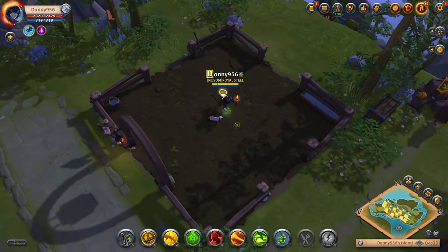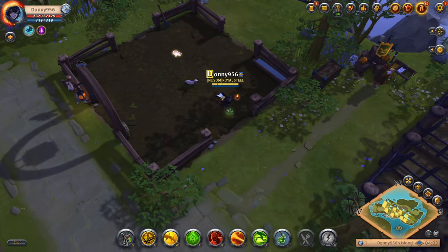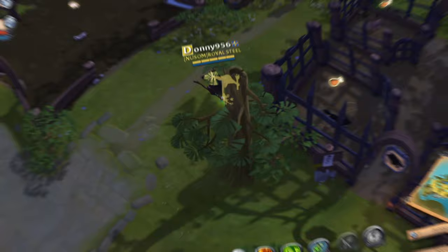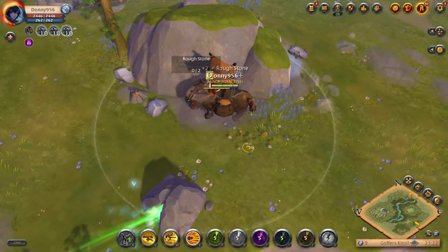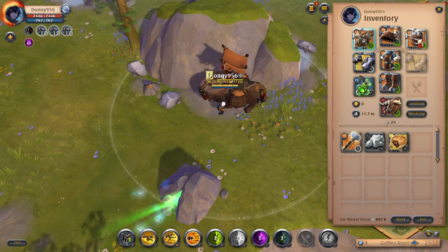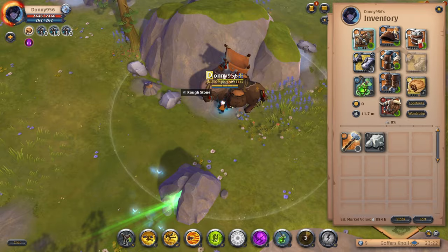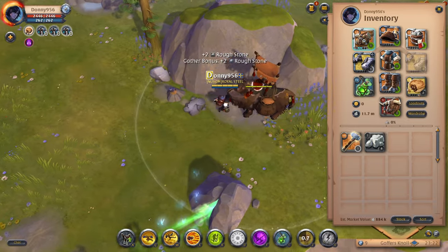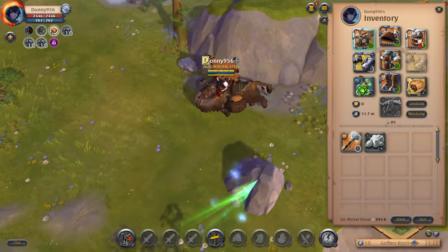To saddle your mount, it will take additional materials. For example, saddling a tier 3 ox requires chestnut planks and the horse requires tier 3 thick leather. The good news is that you don't have to create a saddler on your island — you can head over to the starting zone and use the saddler available there, which is the only shop unlocked up to tier 4. Once you've created your mounts, put them on the auction house and reap all the rewards.